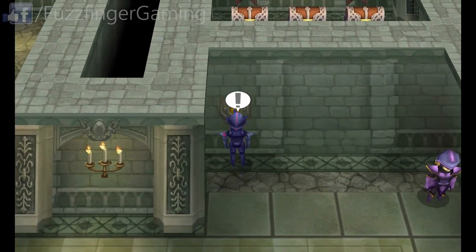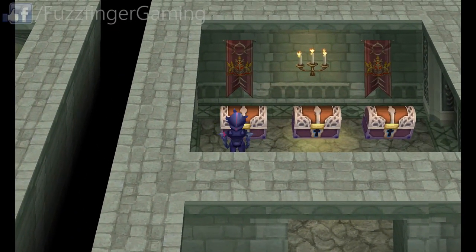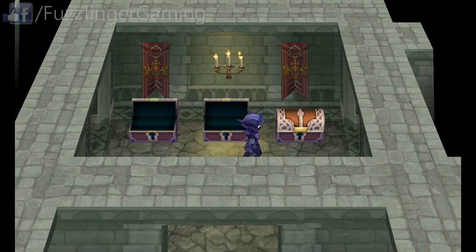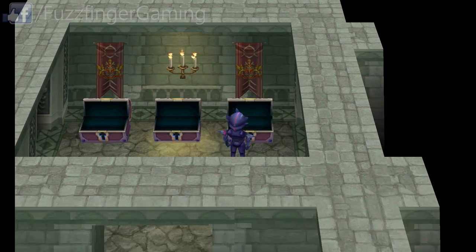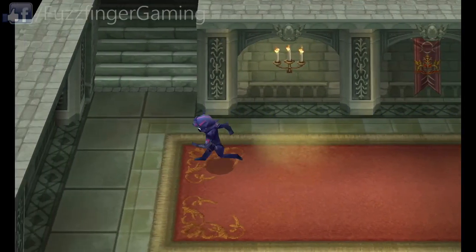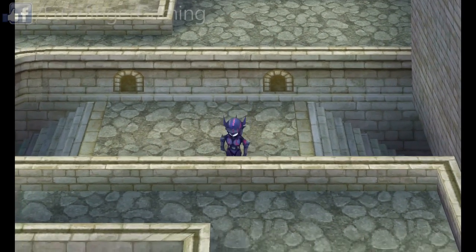Looks like there's a secret passage here — I wonder what this does. It opens the passage, what a surprise! 480 gil, an ether, and a tent. We're going to head over to the west now and up the stairs here, and this should take us outside.